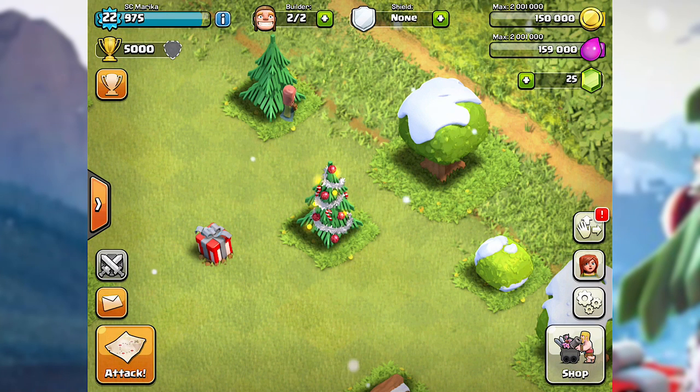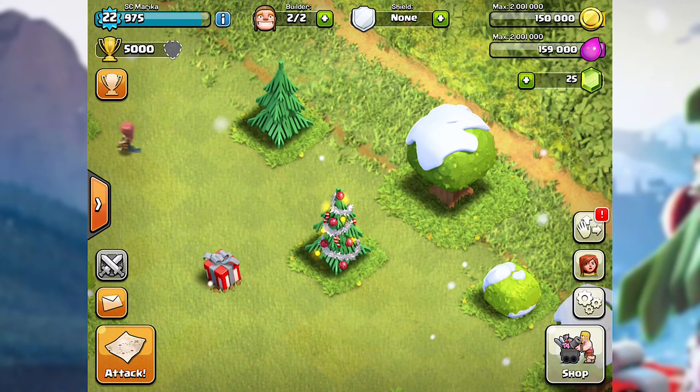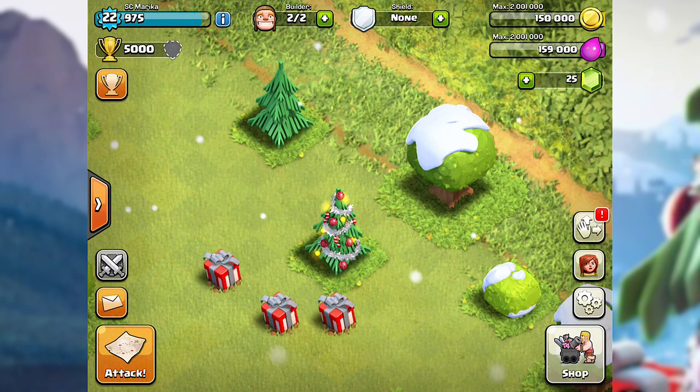If you're looking for a cool way to keep upgrading, this tree is going to help you out. I'm personally going to try and arrange my base so that the presents only spawn on the outside edges of the map, so I can just keep collecting them without interfering with my base layout.